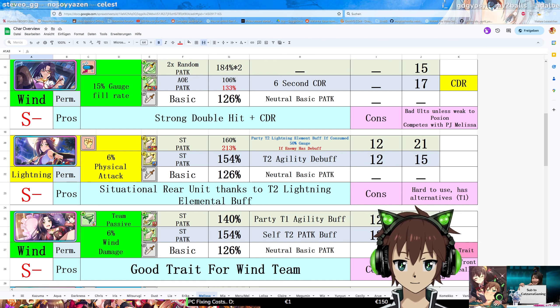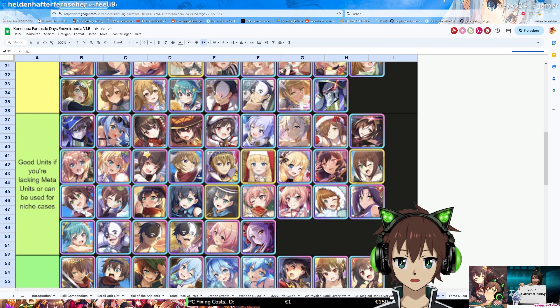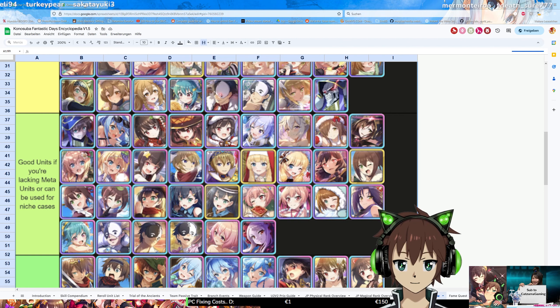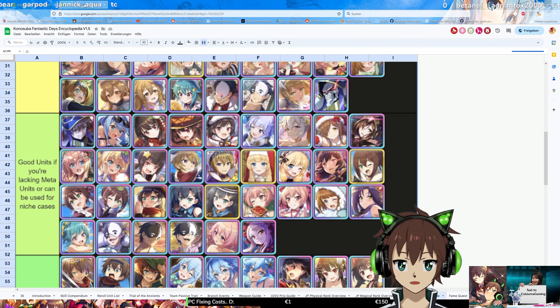We can also take a quick look at the tier list. This is the updated tier list, so the quality is a little bit weird — I will fix it hopefully for the release tomorrow. You can see she's currently placed in the 'good if you like meta units or can be used in the niche case' tier, exactly for the reasons I just said. You can use her in exchange for Cecily, but she's probably not optimal in the Kuno Arena. You can use her as a slot 4 unit, so that's kind of the niche case — and even then, she's not that needed. This is also a sneak peek at the updated tier list.